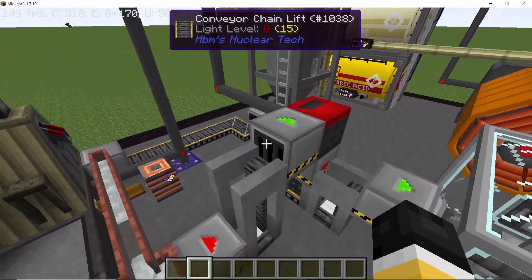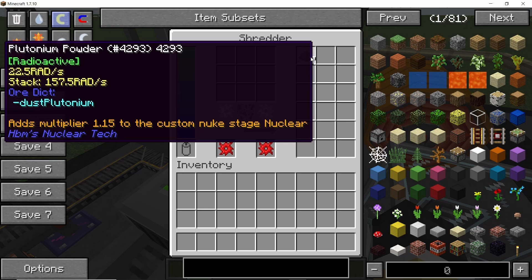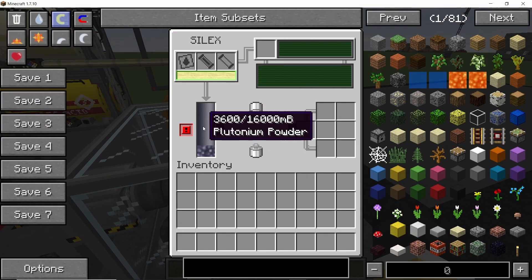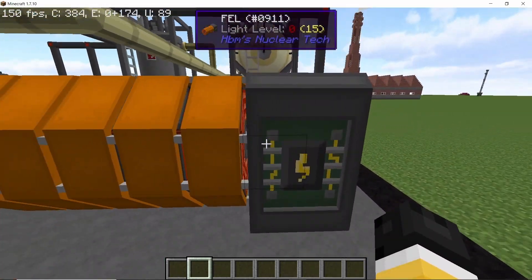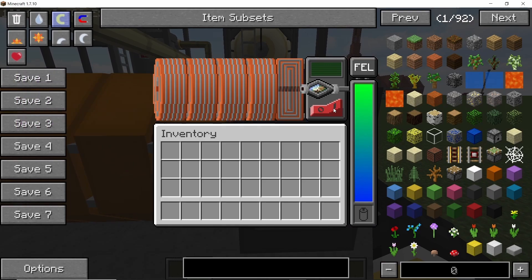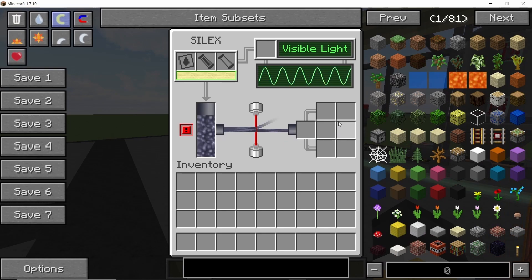The plutonium can then be shredded into plutonium powder, and then you have two ways to go about this. The powder can be processed first in a SILEX, which will take hydrogen peroxide and plutonium powder plus visible light — which is a bismuth crystal — and then you can separate the solution into three isotopes: plutonium-238, 239, and 240. I think this is the best way to go about the whole thing.